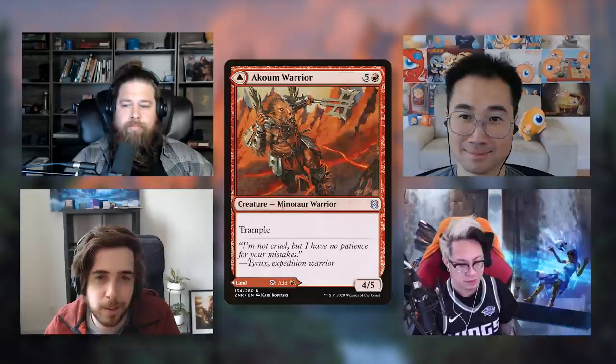Akoum Warrior is a six-mana Minotaur Warrior with trample — a 4/5. It's bad. All four of us agree, so we're moving straight on to the green MDFCs.